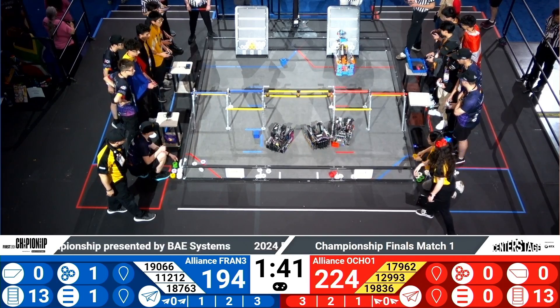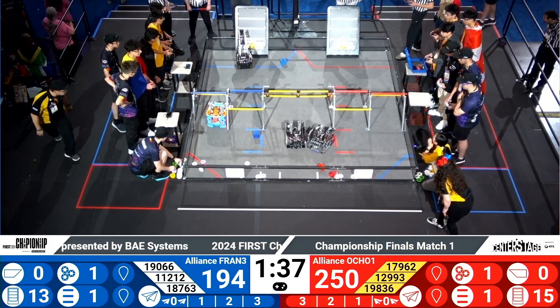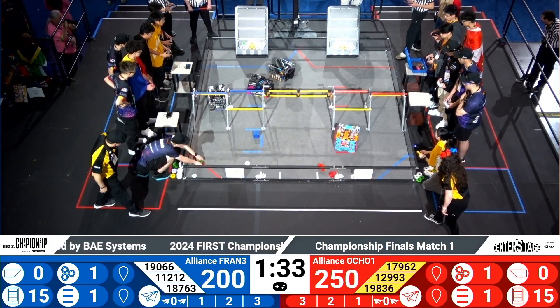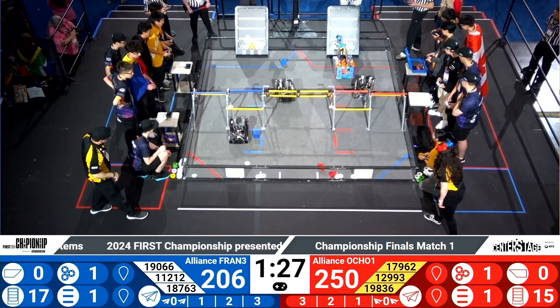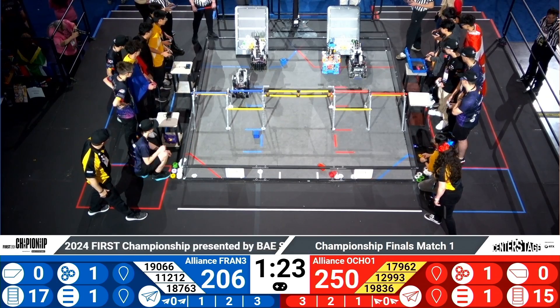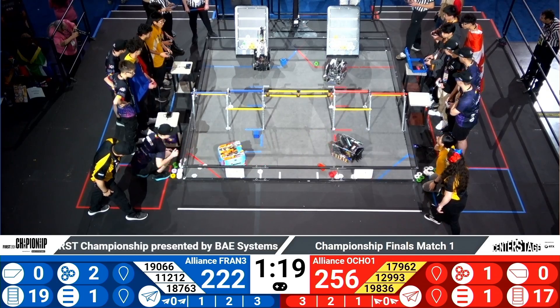Starting off with Hawk placing a purple mosaic on the top, reaching to the first level of the backdrop. Meanwhile, on the blue alliance, Clueless going right past Rock, heading over to their human player wing, as their alliance partner places those pixels. Looks like Clueless getting a yellow and green pixel, not going for any mosaics beyond the yellow one on the bottom.